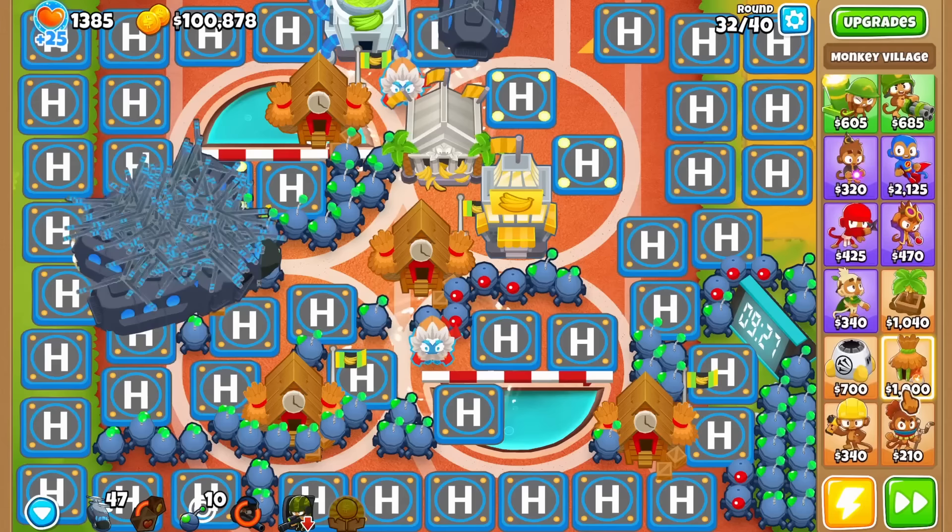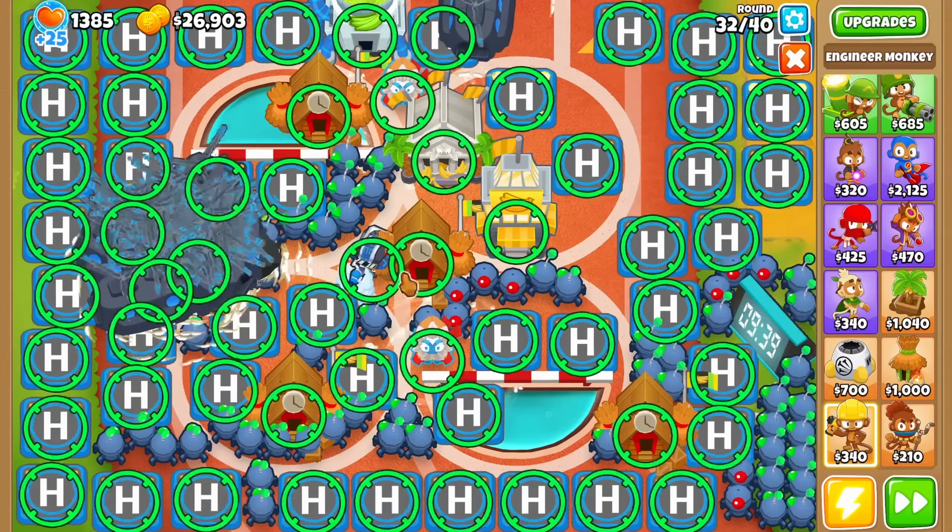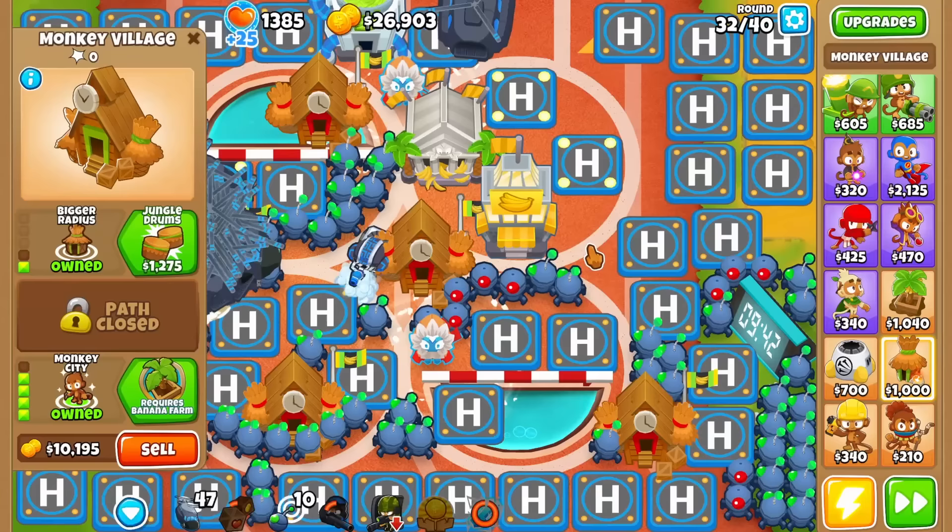Make sure you have a monkey city in the center of the map and get a tier 5 ultra boost, then ultra boost your monkey city at least 9 times. You can use the ability 3 times per round. You should also get an overclock and make sure to overclock your 5-2-0 farm as much as possible.